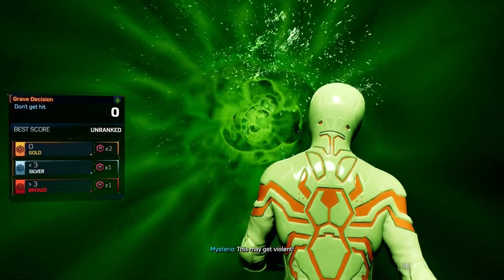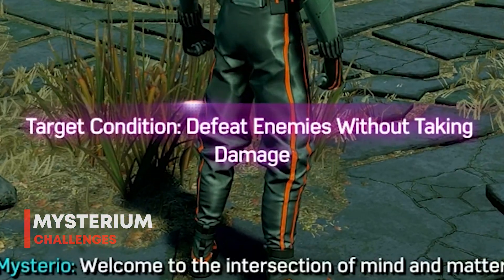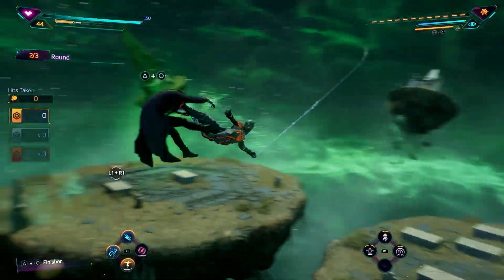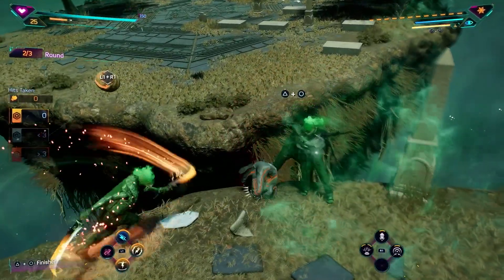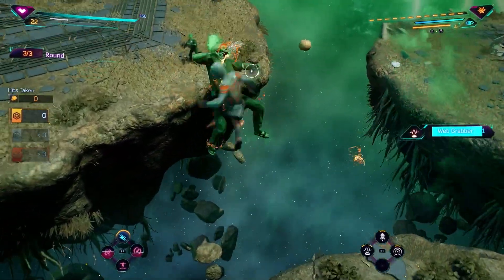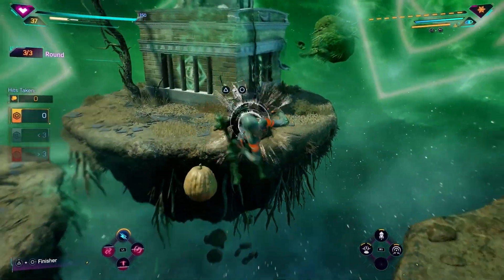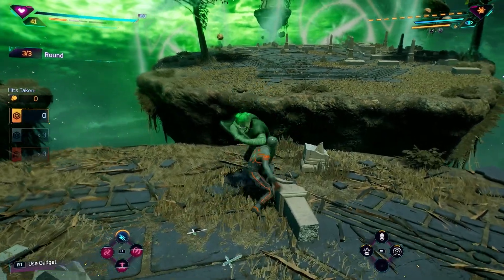One way of getting hero tokens that can be hit or miss depending on your skill level is the Mysteriums spread throughout the city. These are timed challenges where Mysterio puts you into an illusion and you've just got to complete whatever challenges are given. Most of them are pretty simple — a lot are just like beat 20 enemies. Some are a bit more difficult, like use six finishers, which isn't hard in itself but takes time to charge focus bars. Because they are timed, they come with tiered rewards: gold gives you four hero tokens, silver gives two, and bronze gives one. There's also a hidden reward at the end of all these challenges, which I'll be covering in a future video — probably one of the coolest unlockables in the game.